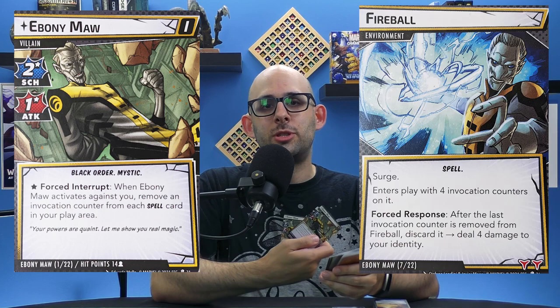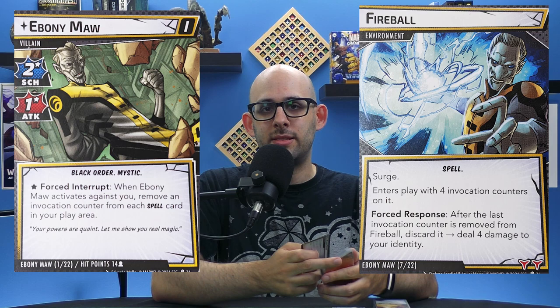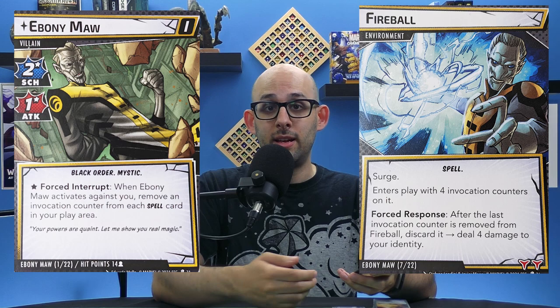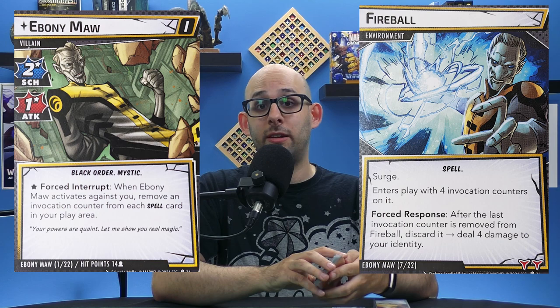Ebony Maw's gimmick is that he has spell cards, which are environments that get put in play, and they'll say something like: when the counters run out on this, you have to discard a card at random, or maybe you take a certain amount of damage. So it's a bad thing that's going to happen, but you have time to prepare for it and see it getting ready to happen in front of you — which can be annoying, but it's interesting that you have ways to plan for it and manage it.